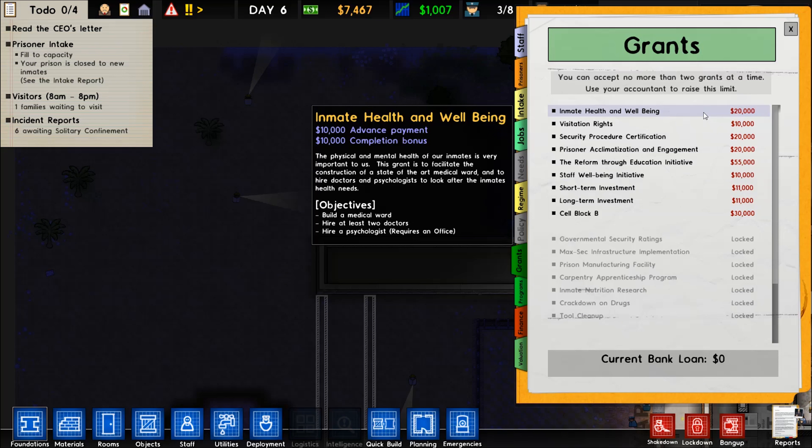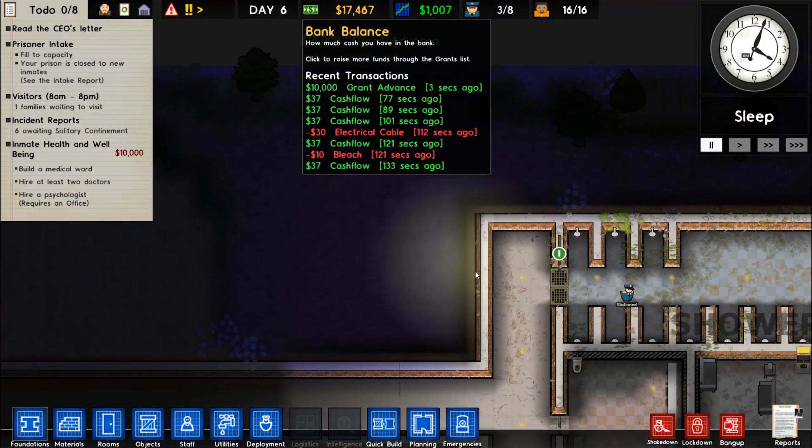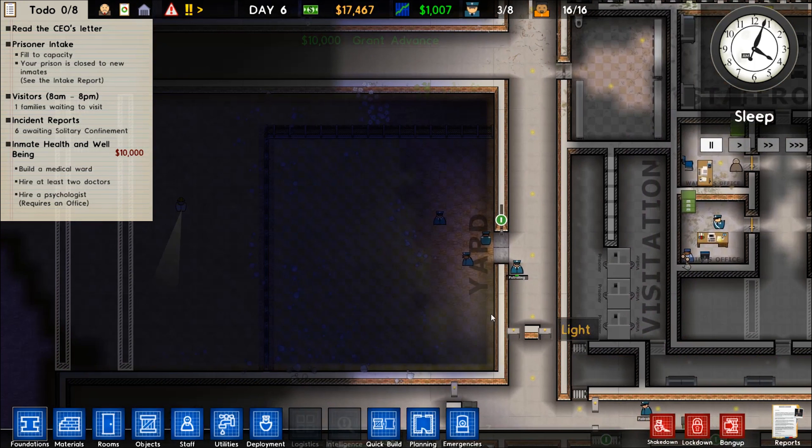We're up at 50,000 right now, which is good. We should get the medical wing done — we'll get 10,000 to do it and 10,000 upon completion. We pretty much have it all built, we just need to furnish it. I think we'll figure out exactly how to build it in the next episode. As always, don't forget to like and subscribe, check out all the other videos, and thanks for watching.